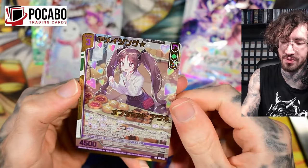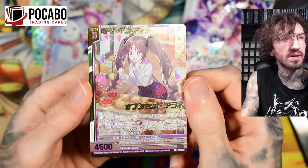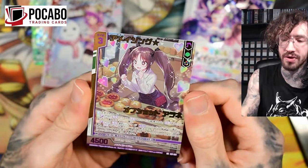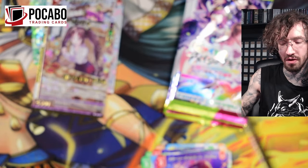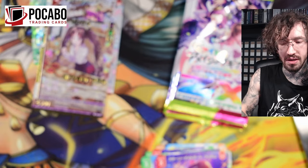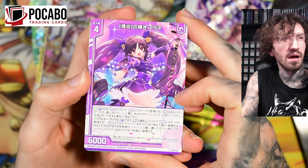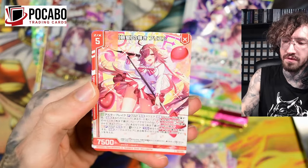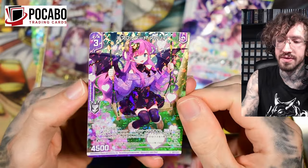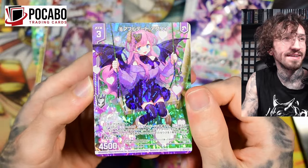We see a lot of idols of course, as the set suggests. And we see the first double rare card — same cold foil style. She's in the bakery and wants to eat everything. This character reminds me a little bit of Kurumi from Date A Live. It's Ahane — very, very cute.